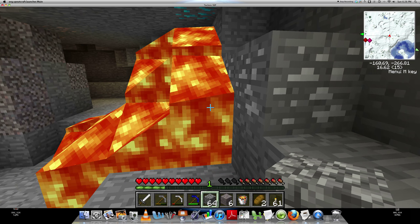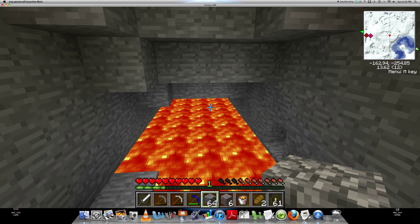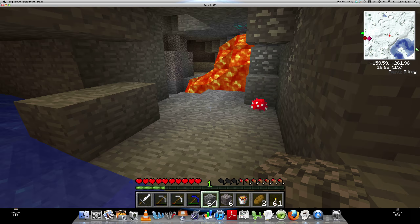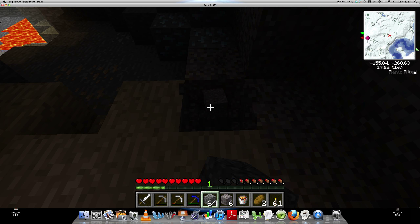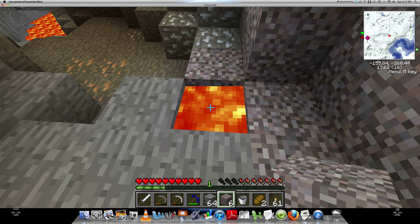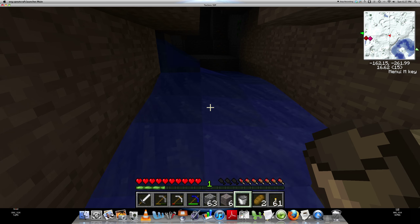I wish I had a bucket of water. Maybe I should trade my bucket of lava for a bucket of water right now - seems like a good idea. Let's place it and put it out. There we go. Then let's go bucket up this water so that I can turn that all into obsidian.